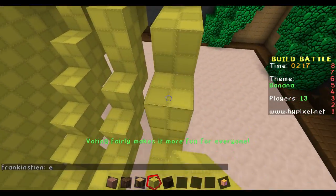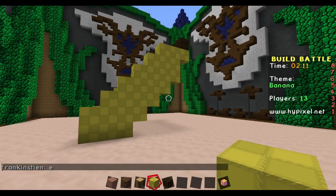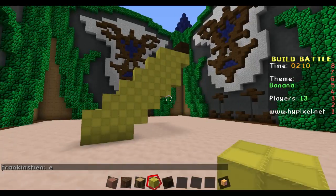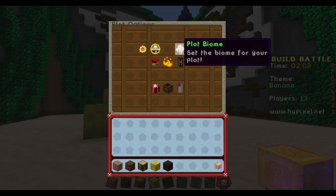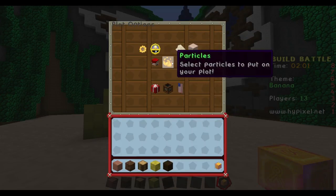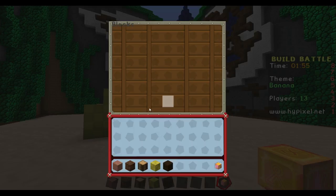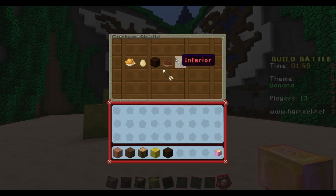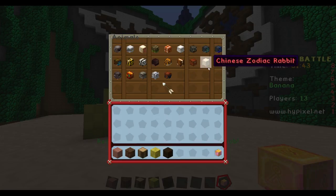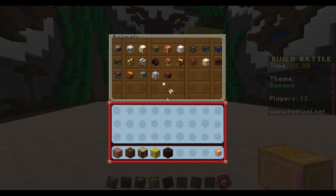Do we need to put like spots on it? Should we put some spots on bananas? There are these little particle effect things — custom skull blocks. We need like a brownish colored one. This is going to be weird. I'm trying to be fancy right now guys, so bear with me on this — it could go horribly horribly wrong.